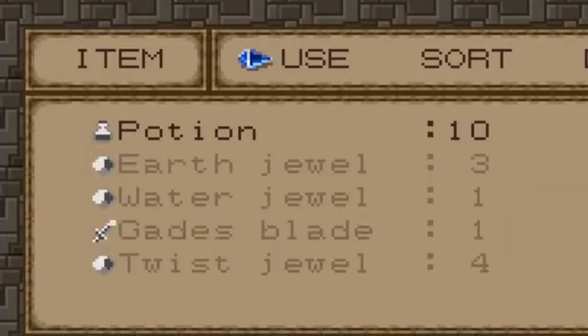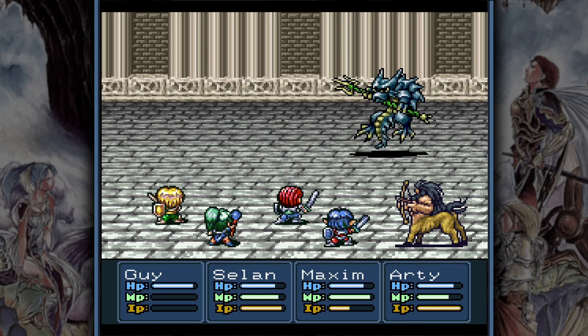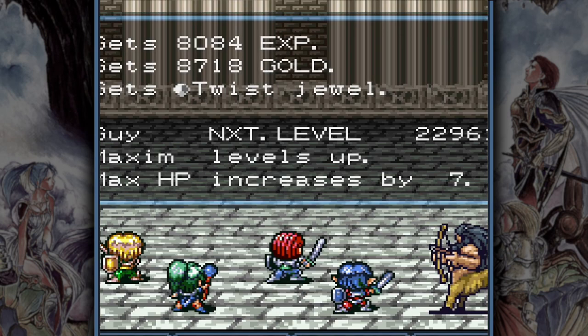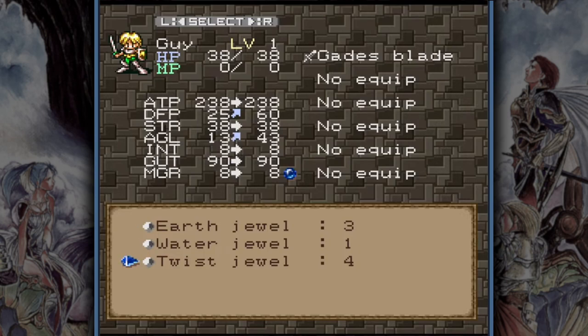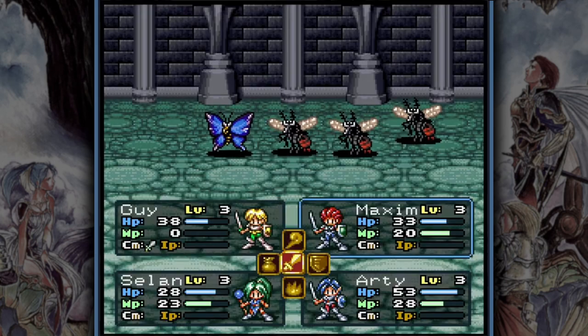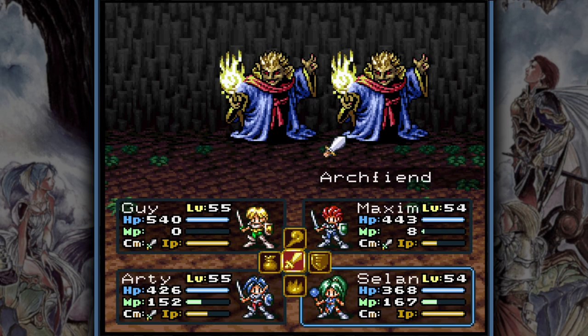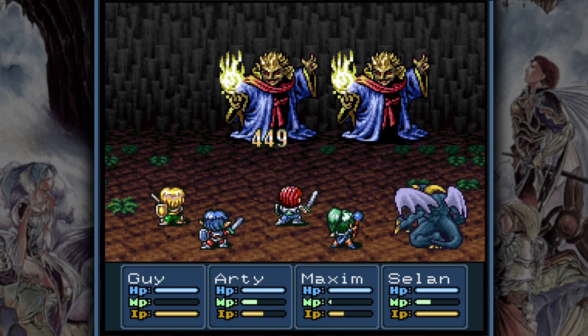In terms of jewels, the only ones you want are Twist Jewels, which you can get by defeating Brince Lizards in the Divine Shrine. I would say those jewels are the most important items because they give you a whopping 30 points in agility, which is huge. If every one of your party members has one equipped, you are guaranteed to have the speed advantage against most enemies, given that you are not desperately underleveled.